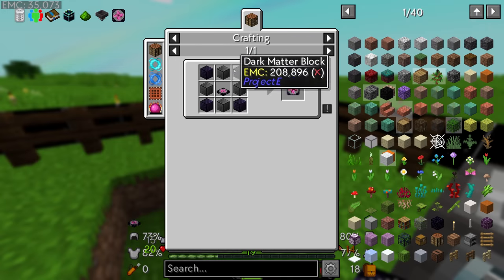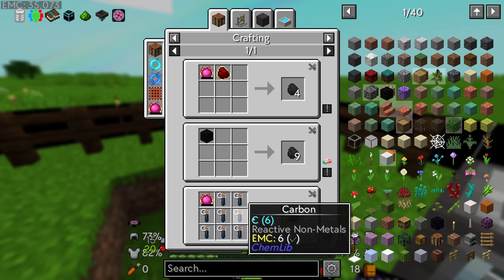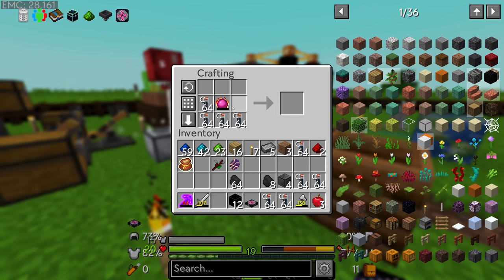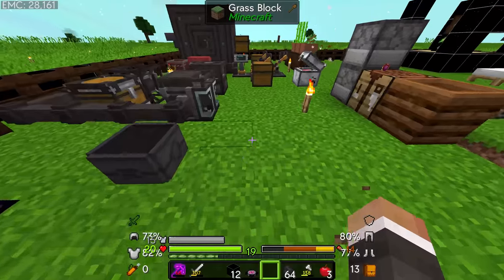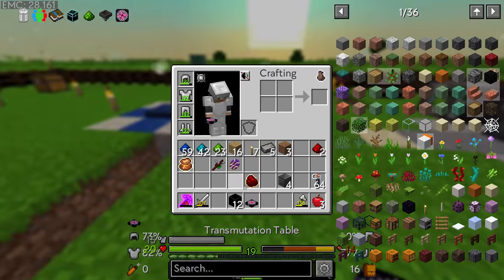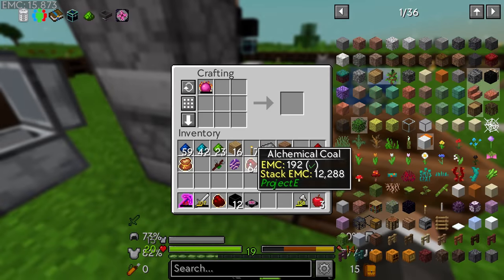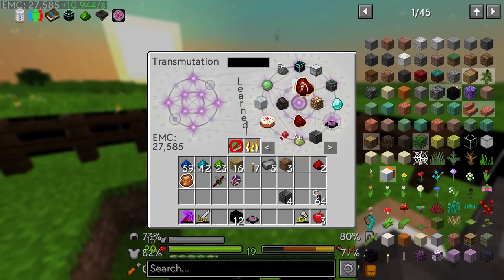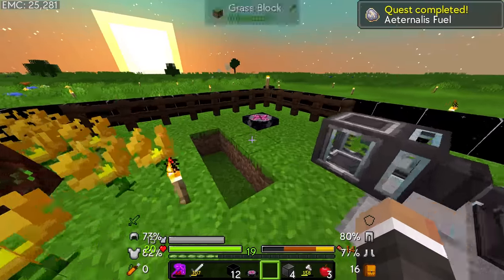The tricky bit for the transmutation tablet is we need four blocks of dark matter. Dark matter requires a ton of coal — I don't think charcoal works — so we need to get a bunch of coal using carbon. Once we have one alchemical coal we can put that into the transmutation tablet and take as much alchemical coal as we like with EMC. Then craft mobius fuel, teach the system, take four, craft etanellis fuel, drop that back in as well.